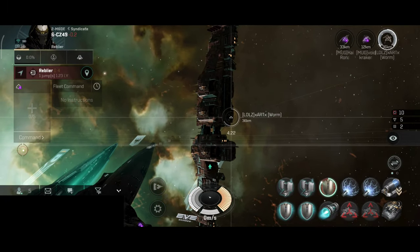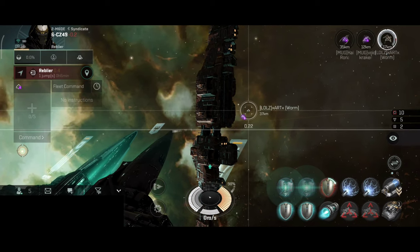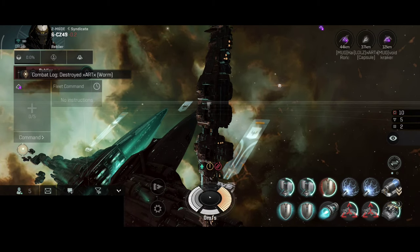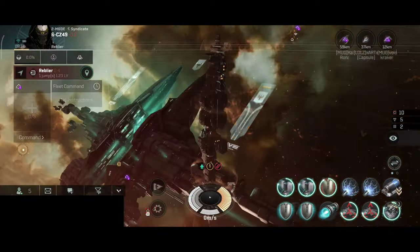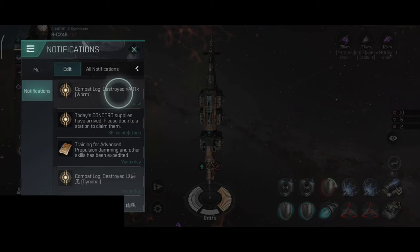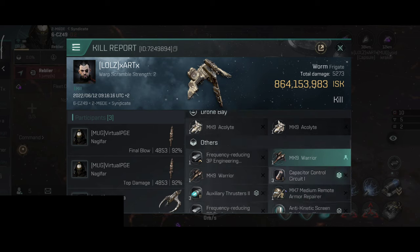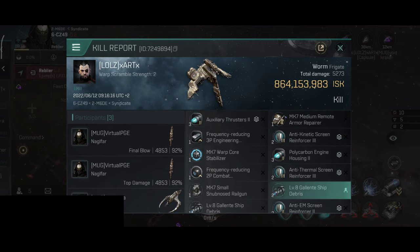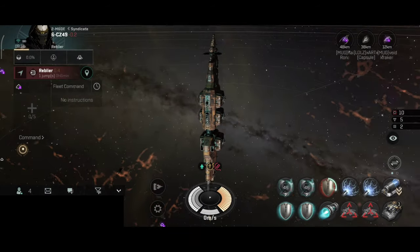Next target, we have a Worm. Now what do you think - am I going to be able to hit that frigate? Well, let's find out. And yes - somehow I actually did hit that Worm. I don't know how. Even with dual webs, it should be really difficult to hit a frigate. But it happened. And this was a very nice Worm - they had rig integrations and overall a very interesting build.